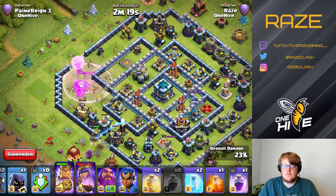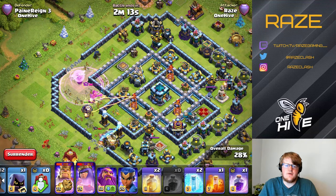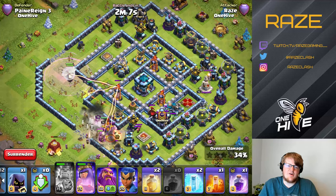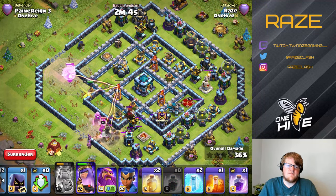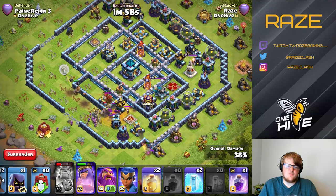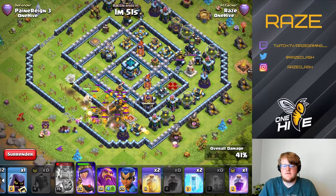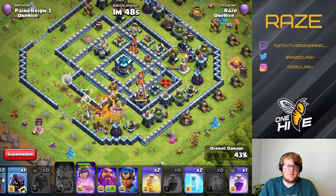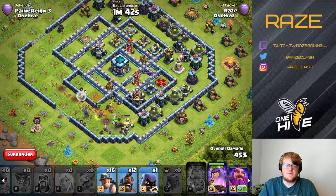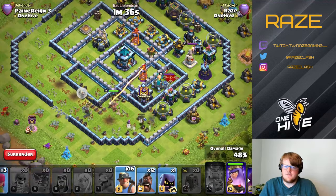That'll make the path to the Town Hall direct for the Miners — you don't have to think at all about getting the Town Hall because you're going straight there. With the Queen helping out on the side, we drop the Poison Spell on the Witch. The base used a Witch and a Hound, but most people use a Hound and Headhunters. The King in this case will also tank the Headhunters so you don't have to worry about them either.